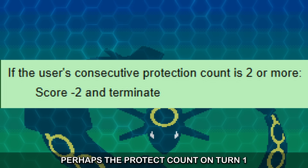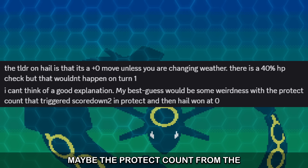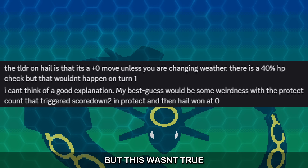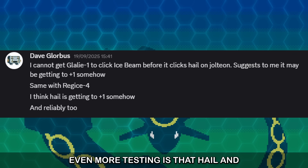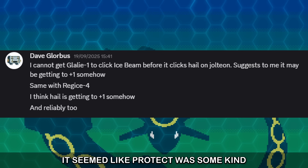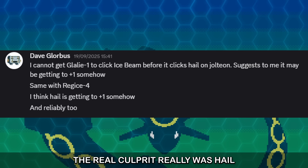So my idea was: perhaps the Protect count on turn 1 of the battle is somehow wrong — maybe the Protect count from the previous battle is still in the AI's memory. But this wasn't true. Something confirmed with even more testing is that Hail and Protect are always being used before Ice Beam. It seemed like Protect was some kind of accidental misdirect. The real culprit really was Hail.